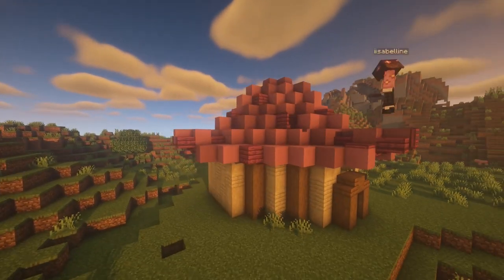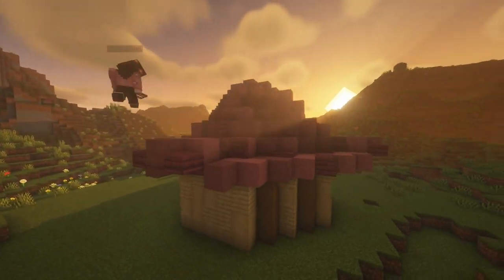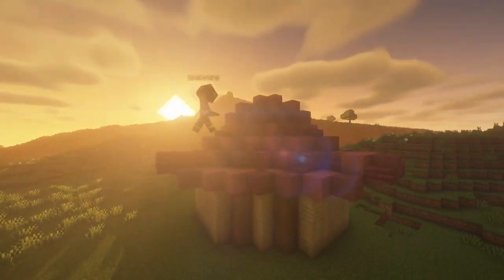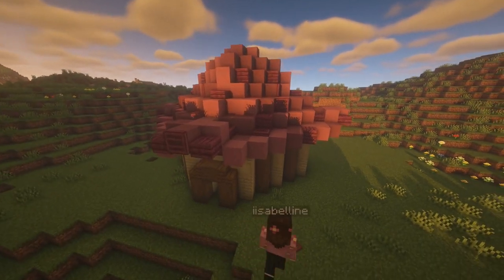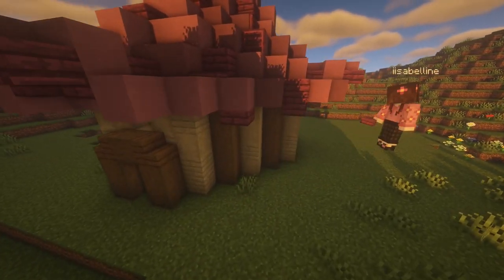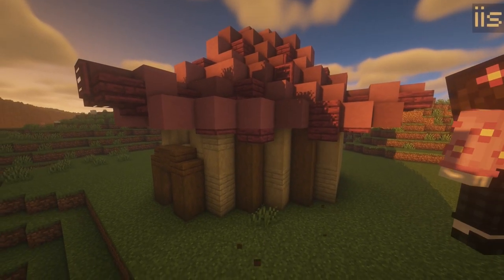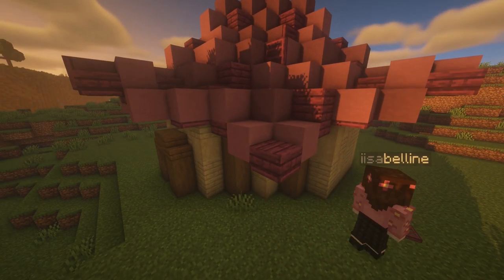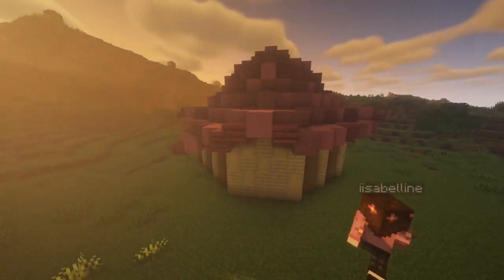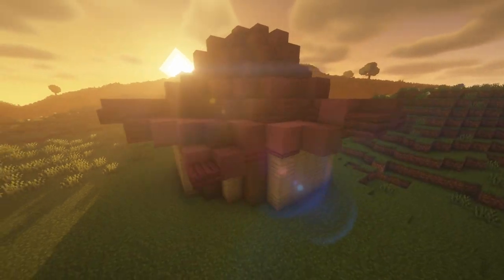To add a bit more texture and an organic feeling, I placed some crimson trapdoors randomly around the roof. Now it's time to build the bottom of the roof to make the petal shapes. At one corner, on the second diagonal blocks from the edges, place a trapdoor under the roof block. On the next blocks in, place slabs. Place two full blocks next to the slabs so that they come away from the house, then place a slab in between them at the bottom. Repeat this on each corner — it's the exact same process for each.